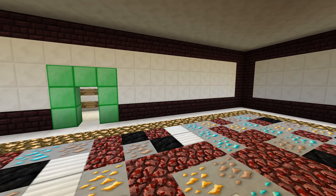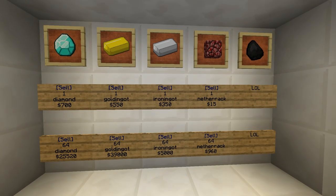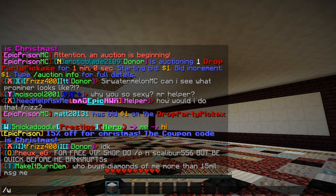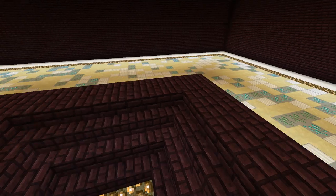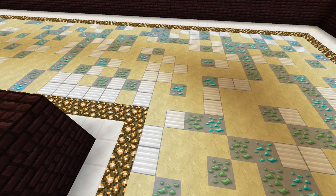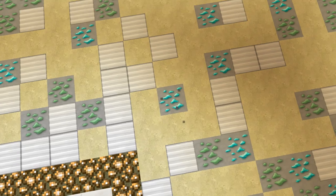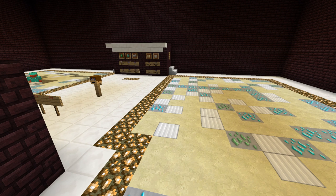There's an enchanting area. It has sandstone, diamond ore, and emerald ore, iron blocks.